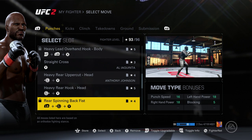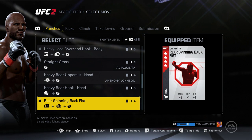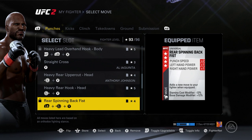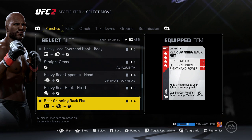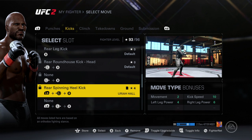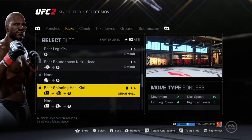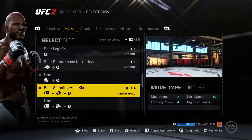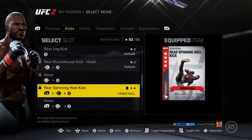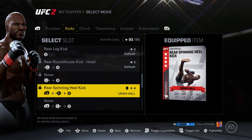From punches, kicks, clinch, ground, and submission. In order to be good in UFC 2 Ultimate Team you have to have a wide variety of moves. You do not have to have all of the best moves in the game — all the best spinning kicks, spinning fists, haymakers, uppercuts, elbows. You have to have what works for you.